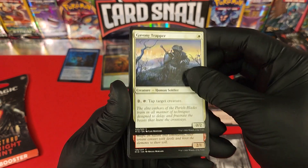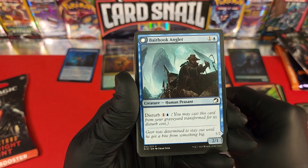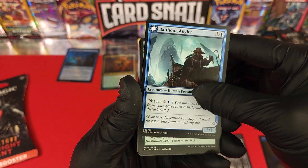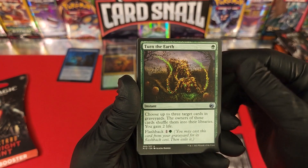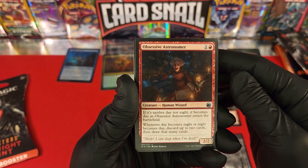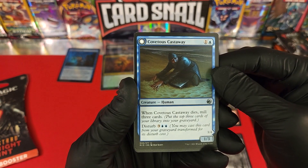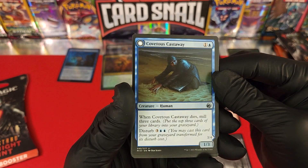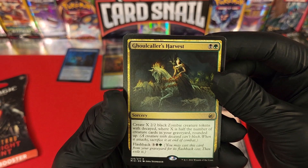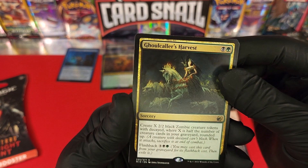Gavoni Trapper. Ardent Elementalist. Baithook Angler. Turn the Earth. Obsessive Astronomer. Covetous Castaway. Ghoul Caller's Harvest — that's an awesome rare card, look at that — a gorgeous lady on a horse that looks terrifying.